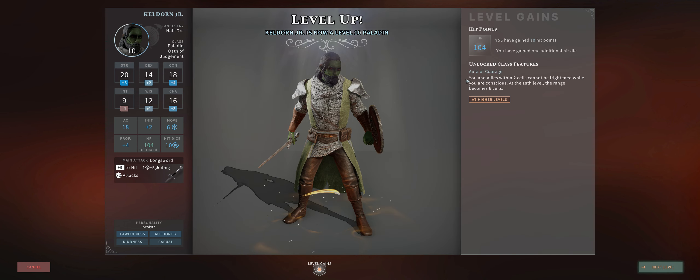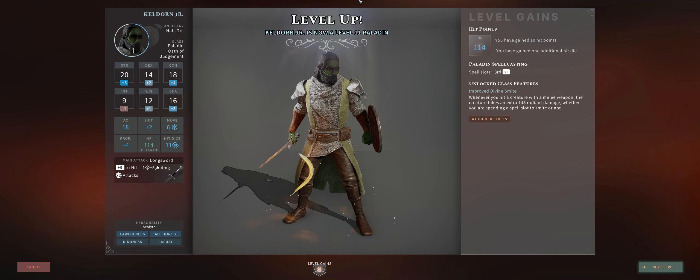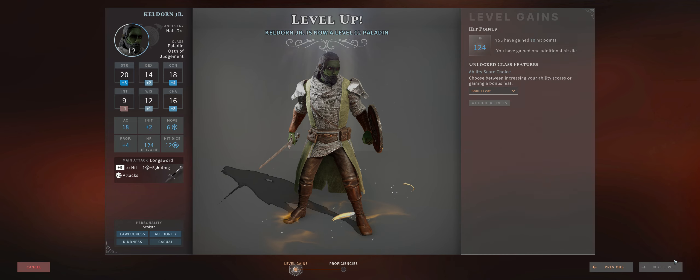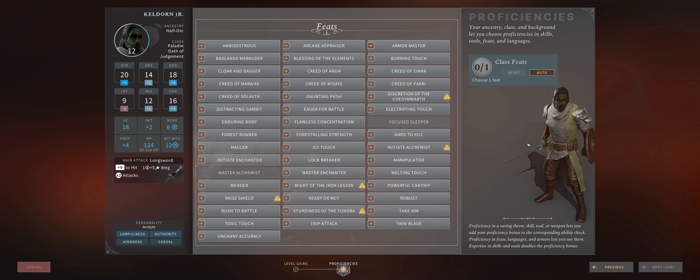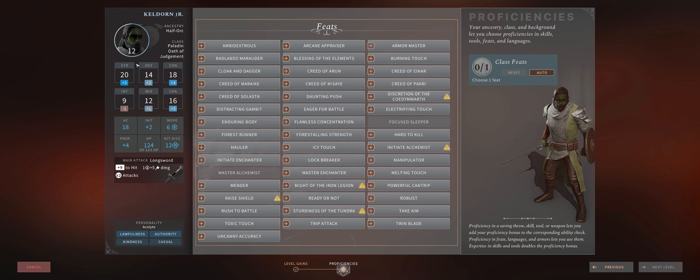At level 10 you get the Aura of Courage ability for Fear immunity. I wouldn't say it's particularly useful, because not many enemies use Fear in Solasta, even on the Palace of Ice DLC. At level 11 you get Improved Divine Smite, which is quite amazing — it increases your damage by 1d8 Radiant no matter if you are smiting the enemy or not. At level 12 we want another feat, and at this point you can go with anything you want. Since we already have massive bonuses to our damage, I would just focus into Armor Class feats, as at this point including the Palace of Ice DLC, enemies start getting higher to-hit bonuses, so first Armor Master for a plus 1 to AC.